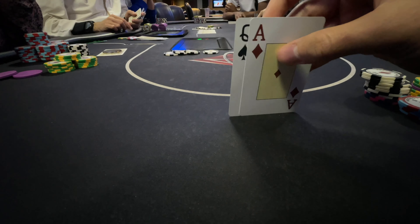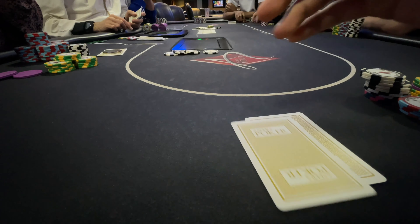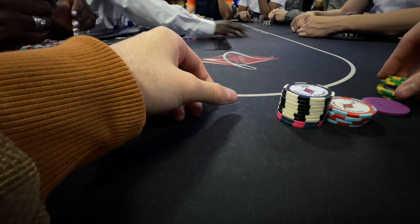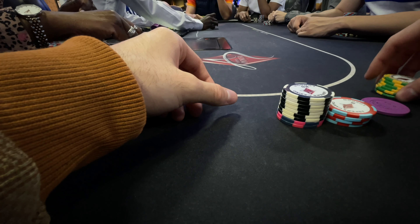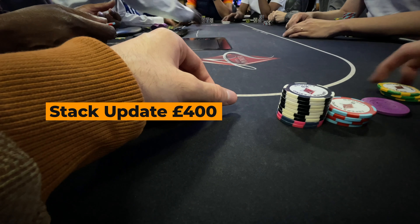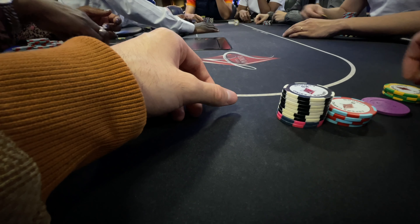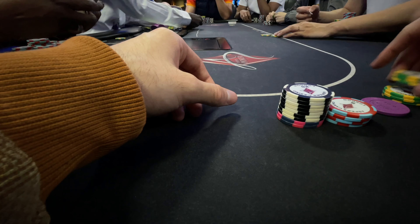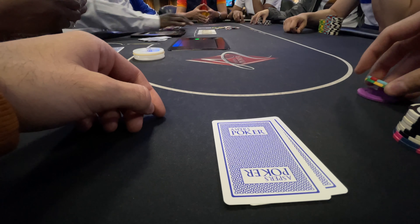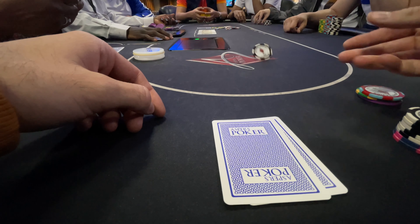A bit later we play a hand with ace-queen and lose about £100 to a nice lady on our left, completely undoing the profits from the first table. But the way this table is so action-happy, with everyone playing a lot of hands, I have belief there will be spots to win. A few hands go by — we peel ace-two of hearts and make back half of what we lost with a flush draw semi-bluff on the turn.